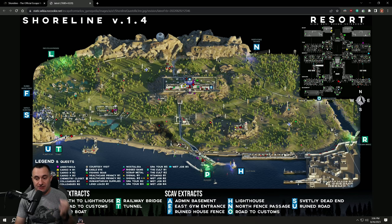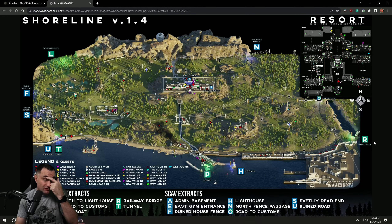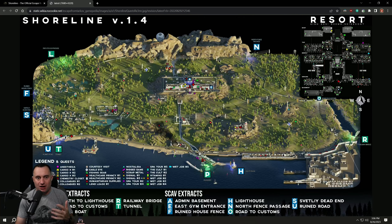Nikita said there's going to be a new faction — Russian Armed Forces — that's friendly to bears, kind of like what the Rogues are to USEC on Lighthouse. This is going to be at the docks on Shoreline. That area already has a ton of detail — it's not skyboxed, it's actually detailed out. So I think this bottom-right corner of the Shoreline map is going to be the expansion area with the Russian Armed Forces faction partially friendly to bears, which kind of balances things out between the two factions.